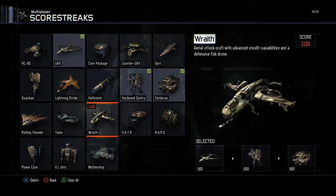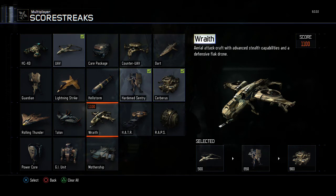Then we have the TAL One, it's also remote controlled — a drone attack. Then Wrath, an aerial attack with advanced stealth capabilities and a defensive flick drone.